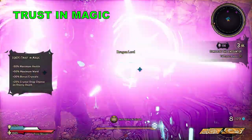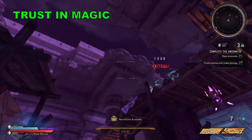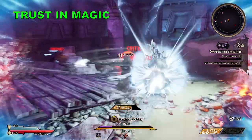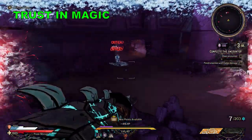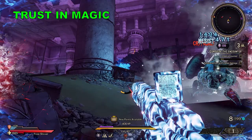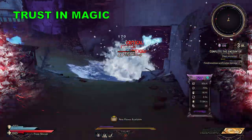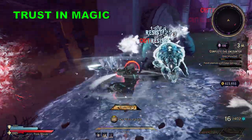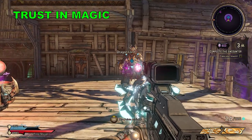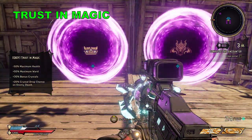Now onto Trust in Magic, which says it reduces your maximum health by 50% but increases your ward by 50% also. Turns out that's not the case — it does reduce your maximum health by 50% but it almost triples your ward. I couldn't work out what math was going on, but just know that this curse will make you considerably harder to kill. To use it effectively you need to get into the mindset of protecting your ward, as any lifesteal you get won't be filling up a very deep well. Greyborns may see that as a bad thing, but it will increase the total hits you need to take. Furthermore, if you're a Berserker specced into unarmored defense, it not only increases your ward but your health too, turning you into an absolute tank.